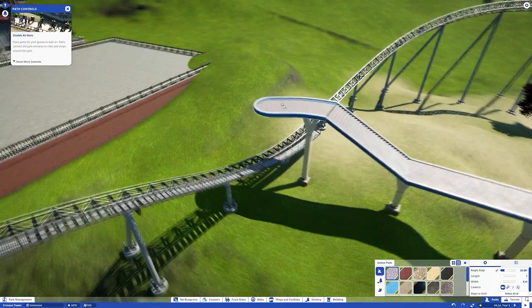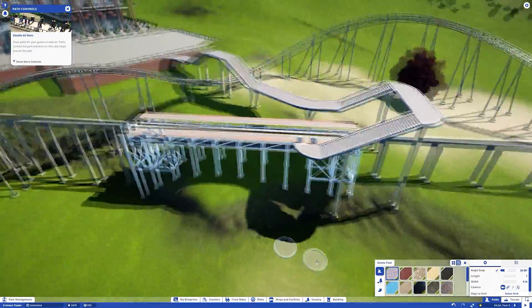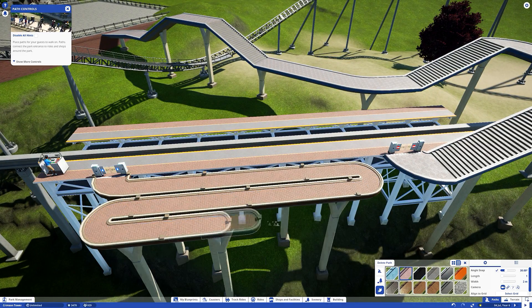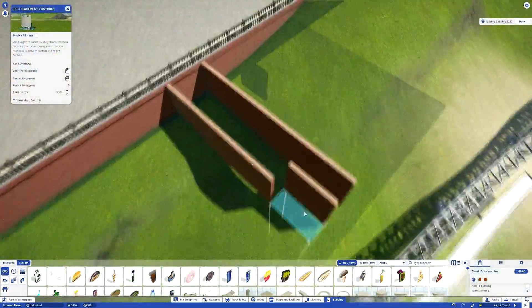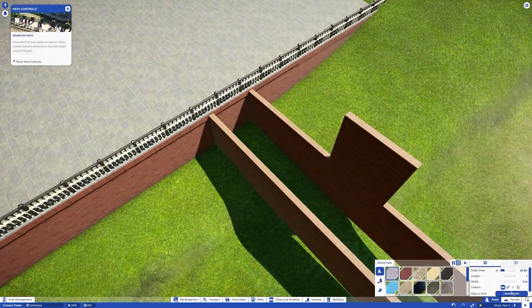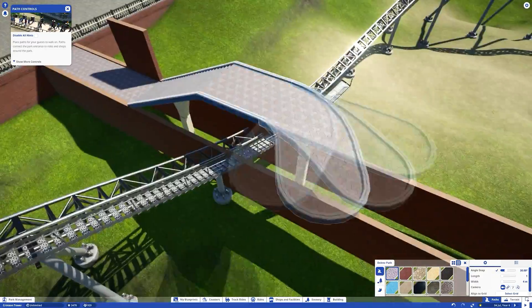Introductions aside, I should probably introduce this video. This is obviously an episode of Planet Coaster, and in this episode we're going to be adding a train station to the hotel complex of Crimson Tower. So it's a purely cosmetic thing - the hotel itself is just a big empty shell of a building, it's just there to make the park look a little bit more realistic.